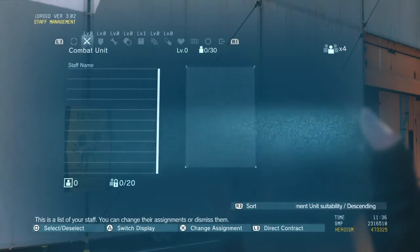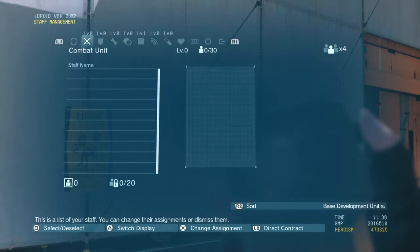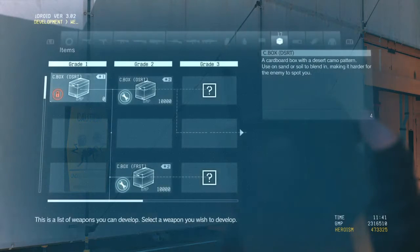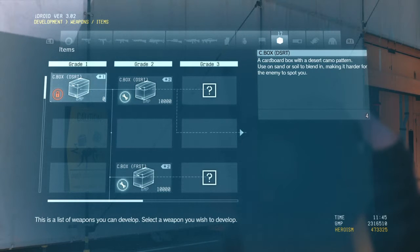That staff member was placed on the R&D team. The R&D team is in charge of developing all kinds of weapons and items that will support you on missions. Take a look at the development list — select weapons and items under the development heading. See the item called cardboard box? Didn't seem much use to me, but Miller was adamant you'd want it on the list — the last word in infiltration technology, or so he said. We don't have the manpower to develop it just yet; we need more staff on the team. Go extract a few more people.